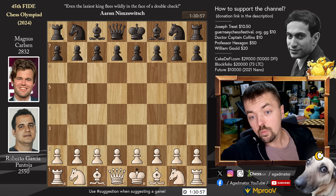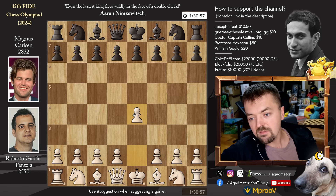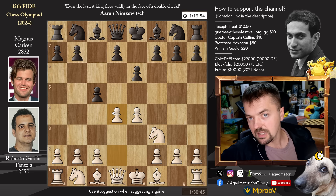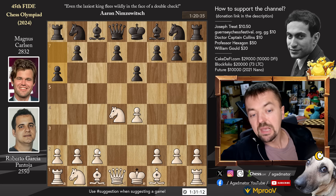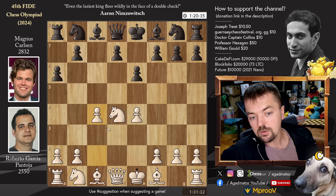Roberto Garcia Pantoja with white opens with pawn to e4. We have pawn to c5 by Magnus, knight to f3, pawn to e6, pawn to d4, captures, knight captures, and pawn to a6. Magnus goes for the Khan variation of the Sicilian. Pawn to c4 — Roberto goes for the Marozzi bind structure against the Khan.